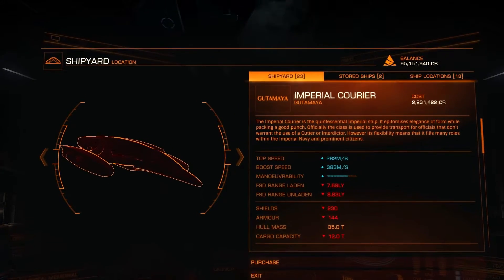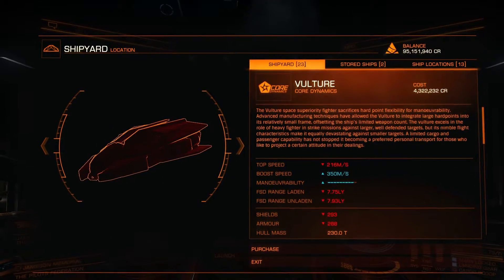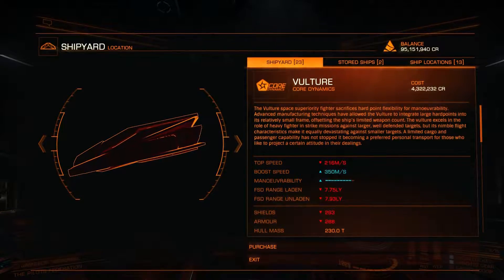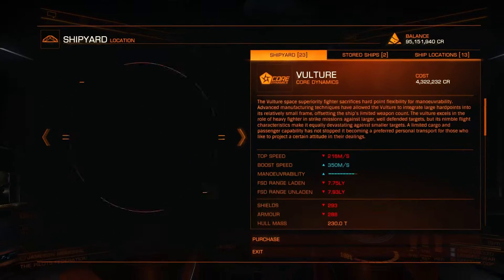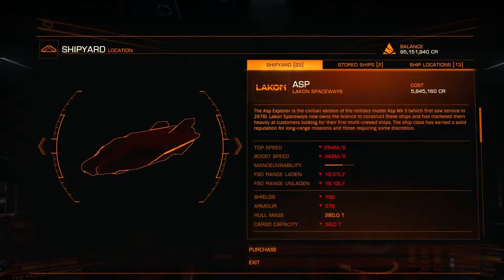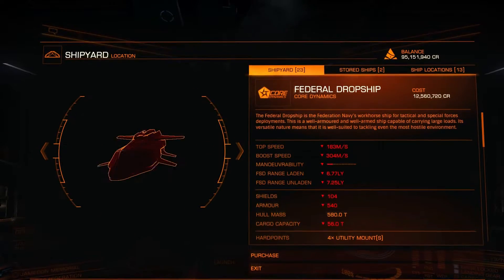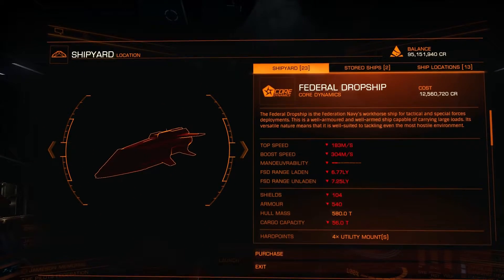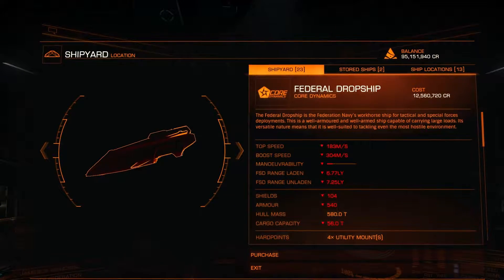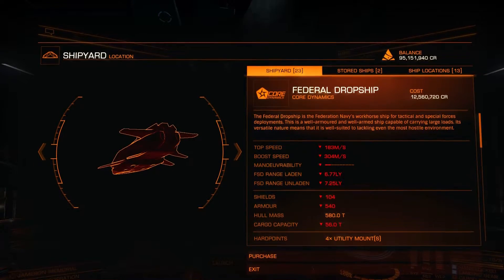I love the Imperial Courier and the view you get when you're flying — it's fantastic. The Vulture at 4,322,232 credits — I'm not much of a fan of the Vulture. This little ship is designed to hunt down this ship. Asp at 5,845,160 credits — I do like the Asp, it's another all-rounder. The Federal Dropship — I hate these things with a vengeance. If I get a chance, I purposely look for them with my little Imperial Courier and take them out. 12,560,720 credits. As long as the thing doesn't hit me, I can take it out.